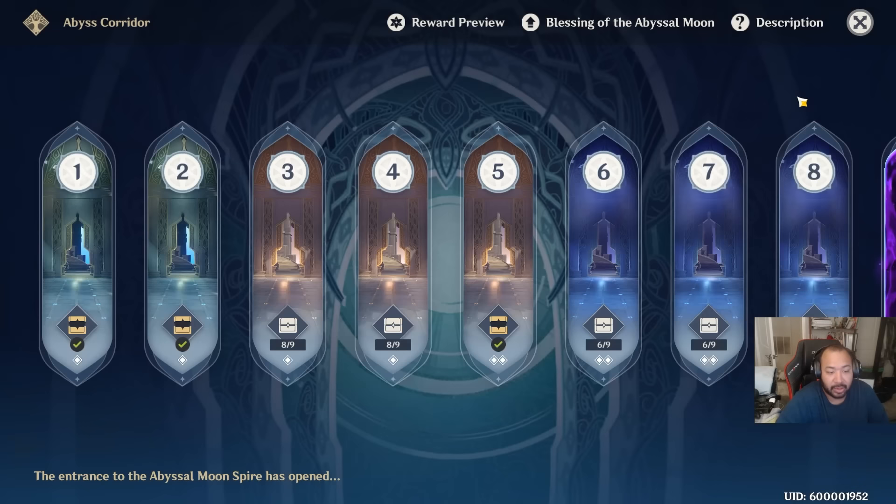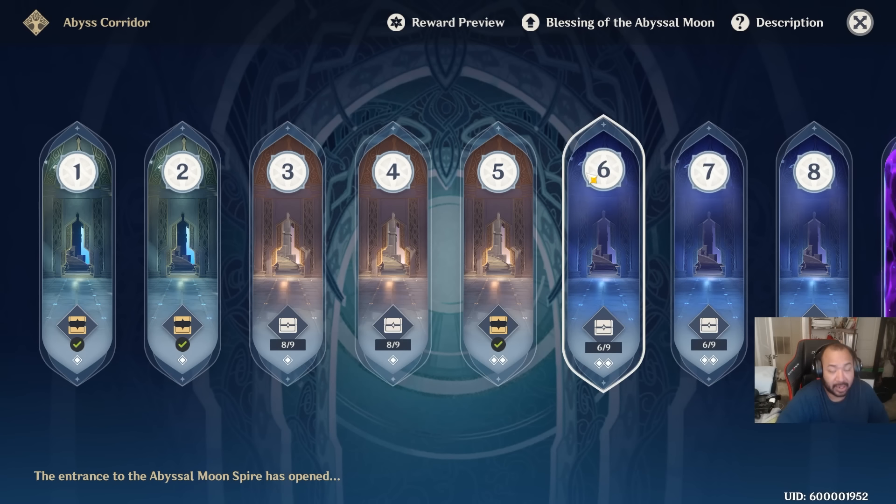The first five-star artifact through Abyss is something you can completely control. If you've been following my other guides on team composition and early play and how to set up your teams, getting into Abyss will be a lot easier than you think. I'll be talking in another video about beginner steps for getting into Abyss and maximizing your results, and some easier ways to navigate it so you can get into five-star gear as soon as possible.